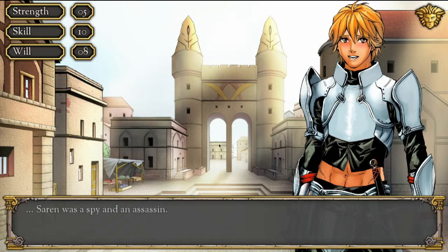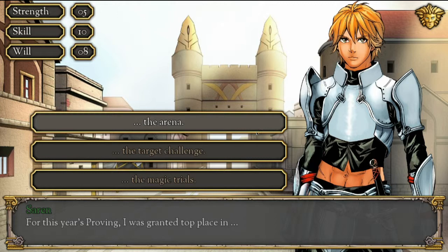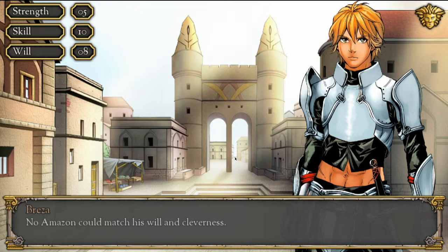'I know my way around a battlefield. For the last several annual Proving competitions, I've been sponsored to enter and have won many titles. For this year's Proving, I was granted top place in the Arena, the Target Challenge, and the Magic Challenge.' The Magic Challenge will increase my will, the Arena I assume gives strength, Target Challenge gives skill. I think my attack damage depends more on skill, so I want the Magic Challenge. No Amazon could match his will and cleverness. Gained +2 will and a Quiet Ring of Magic.